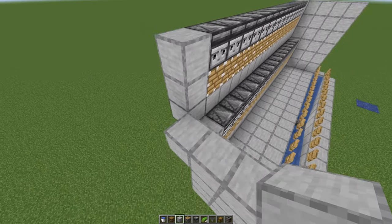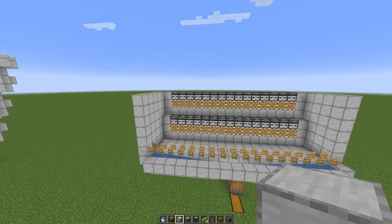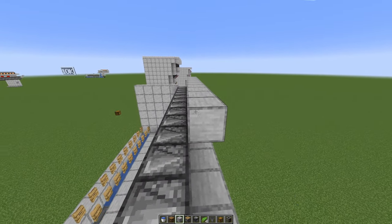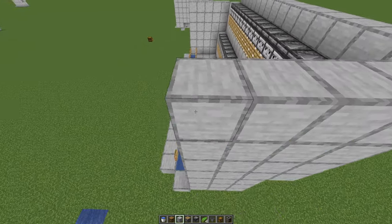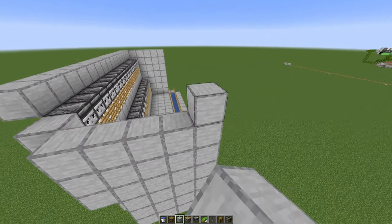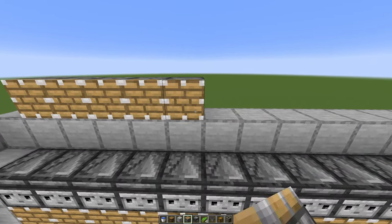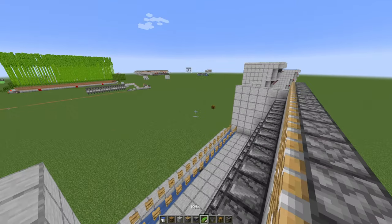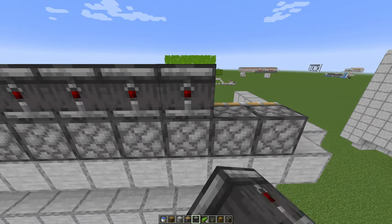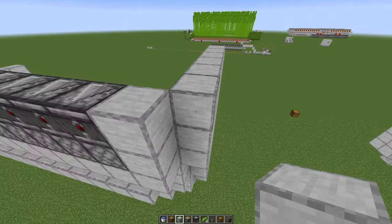Just keep building the walls up and done. Then the last layer — again one block behind the observers, then the sides up, same thing in here. Then the pistons, and the sides, and also the blocks behind the pistons.